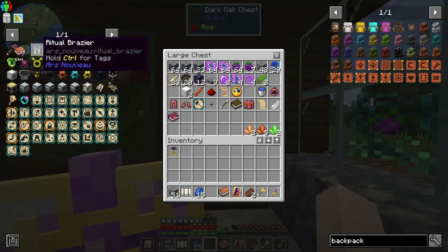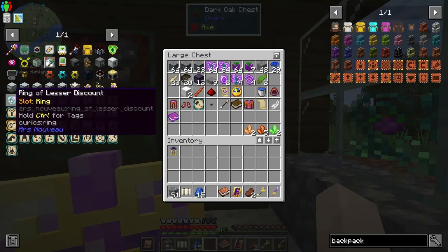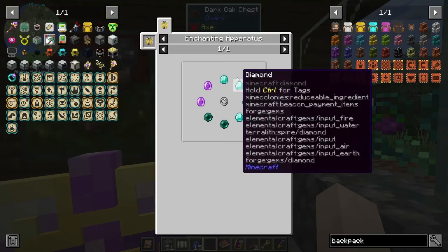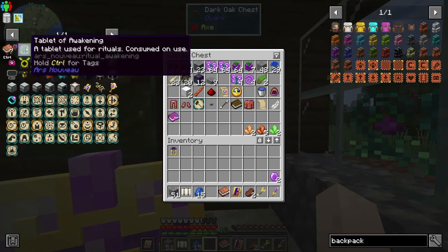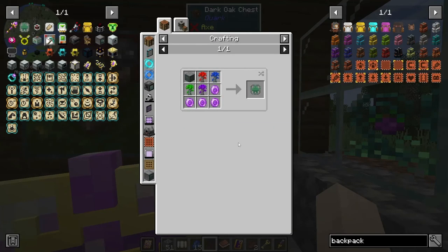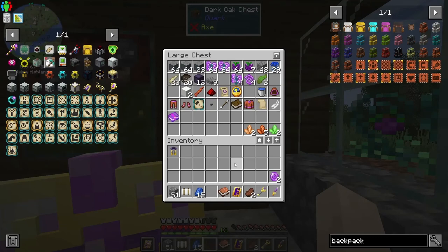I'm hoping the ritual brassiere is reusable — that would be cool. I also noticed there's an upgrade for this ring I'd like to do — some diamonds, pearls, and source gems. But I really want to do this ritual first. Let's keep our tablets just in case. Oh no — I don't have a blazing archwood sapling!